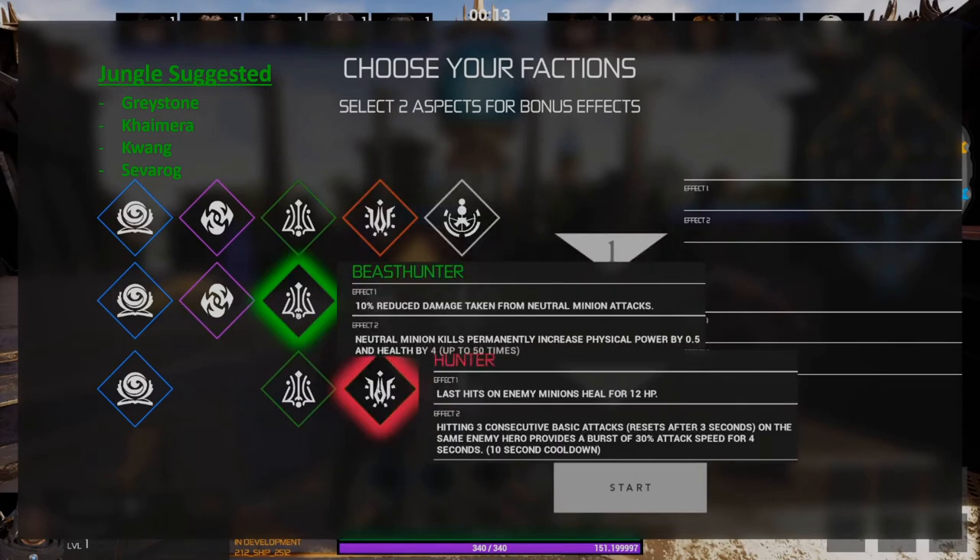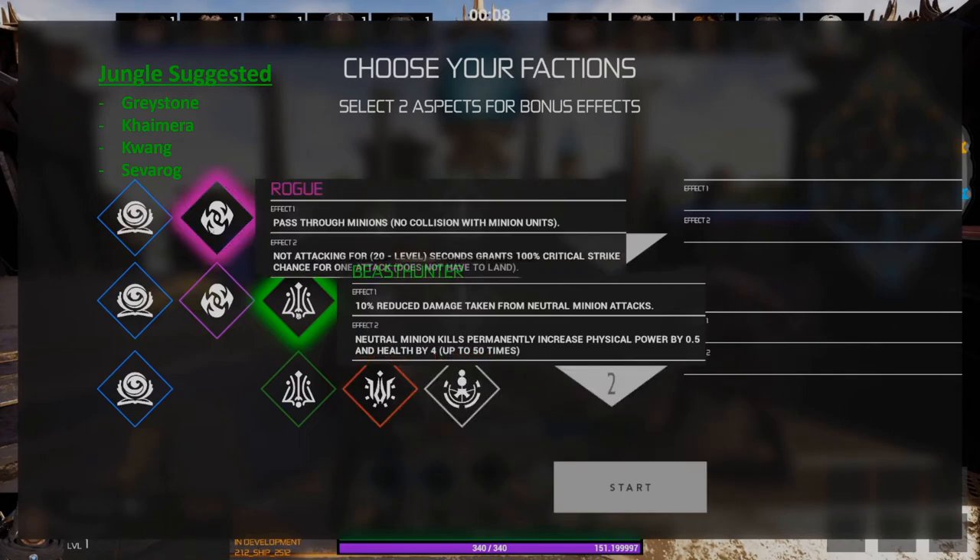In the jungle, you should always be taking Beast Hunter — it's one of the few factions that gives you benefits for farming neutral minions. The second faction you can take is Hunter, which will allow you to be very aggressive and is especially useful on a hero like Chimera as you get increased attack speed. As a second option, you can also use Rogue — Rogue allows you to pass through enemy minions, meaning you can chase down enemy heroes even faster when rotating and trying to get kills from behind, which is especially useful as you chase down the enemy carry.